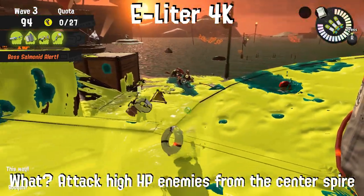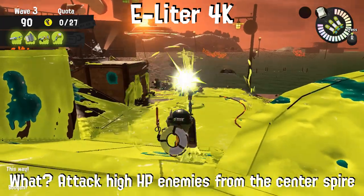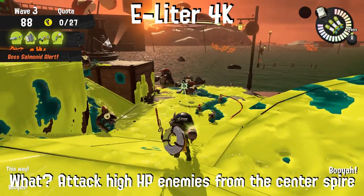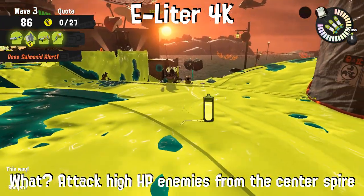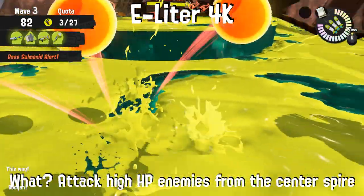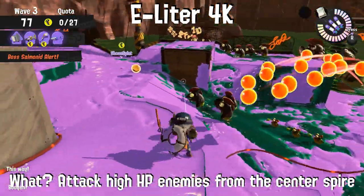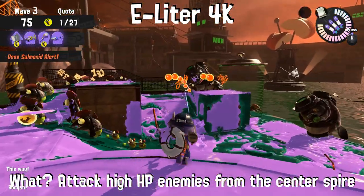When using the E-Liter 4K, attack any high HP enemy from the center spire. This rotation is limited on range or fire rate depending on the weapon. Let the bosses come to you to pick off cohocks at the shore. Other weapons won't have a horrible time dealing with them, but it will clear up time for them to deal with chums, small fries, and paint.